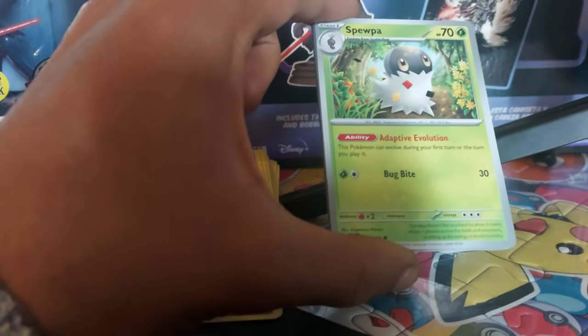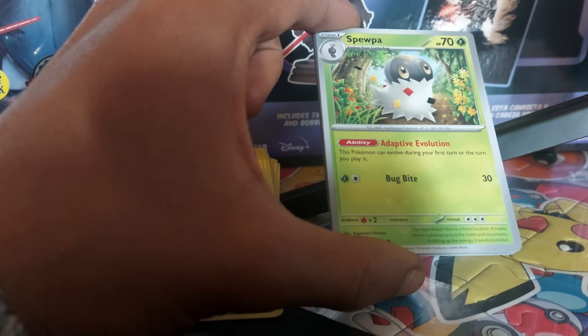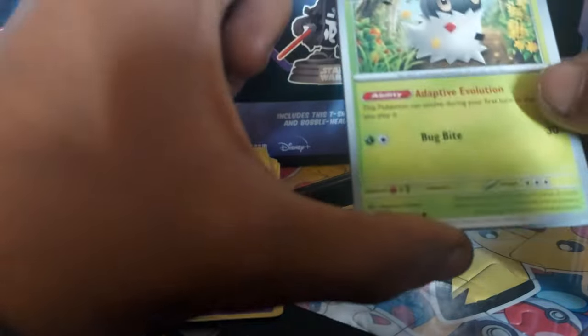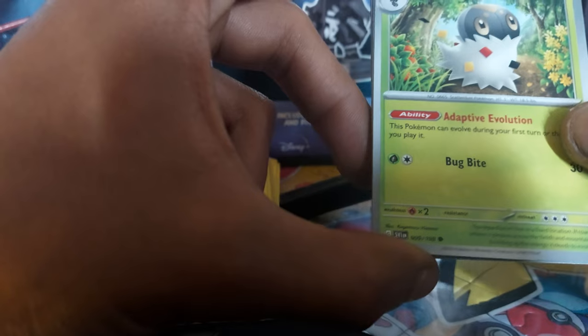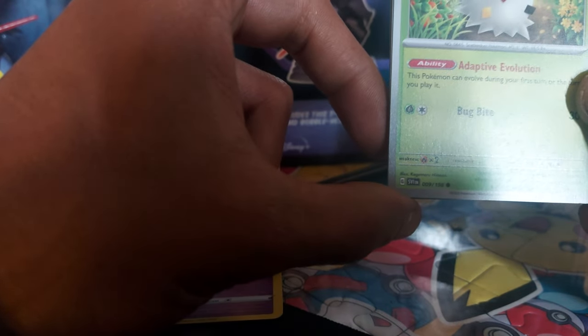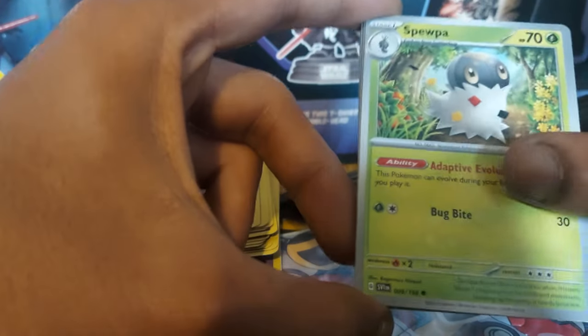Spupa up next — 70 health points, grass type Pokemon. It has an ability called Adaptive Evolution: this Pokemon can evolve during your first turn, or the first turn you play it. That's actually a very useful Pokemon to have, because you can't generally evolve a Pokemon on the first turn. Dex entry 665, being a scattered dust Pokemon, with a move of Bug Bite, card 9 out of 198. Spupa doesn't live in a fixed location — it roams where it pleases across fields and mountains, building up the energy it needs to evolve.